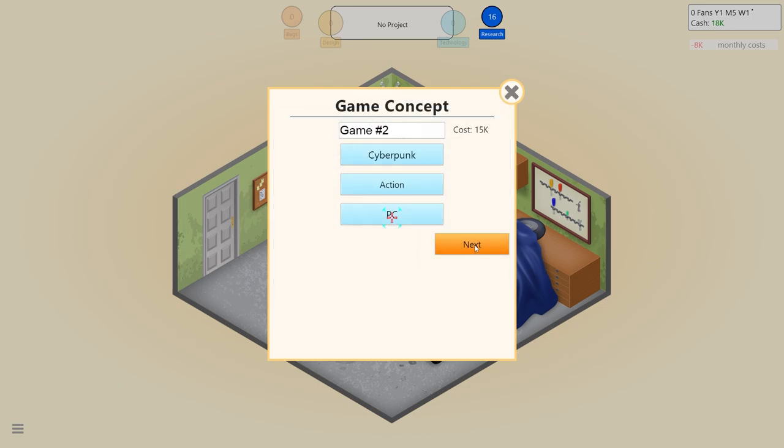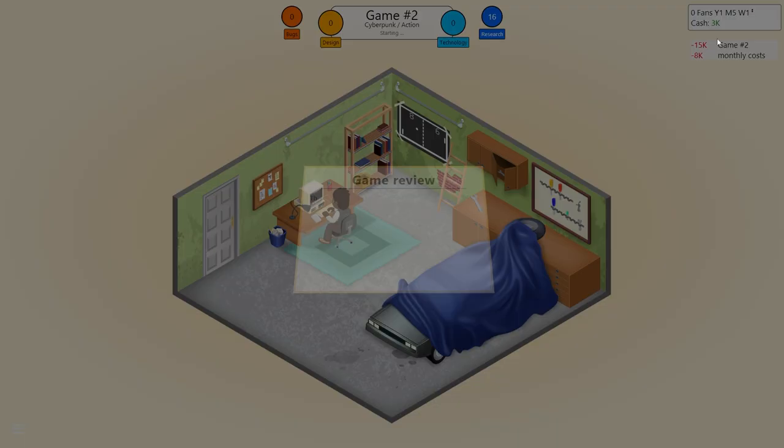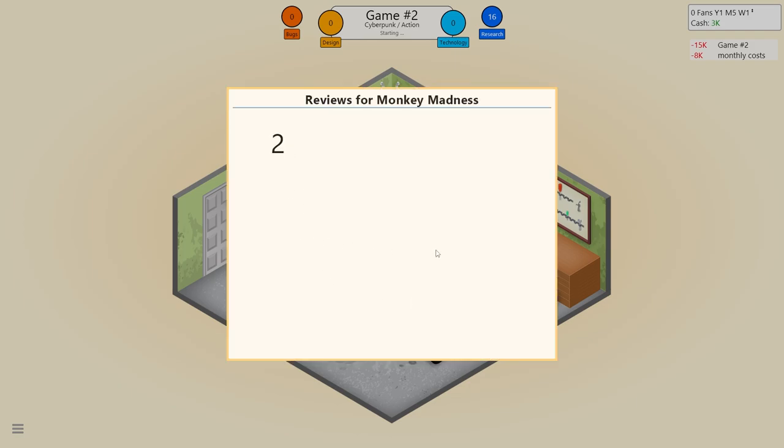We have no project - should we start another one? Develop a new game - let's pick a topic. Let's do a cyberpunk game, call it an action cyberpunk game, do it on the PC because it's cheaper. We're going to do it as a 2D game. Start development. The first reviews of our newly released game Monkey Madness came in - oh dear lord. Uninspiring! Waste of money! Oh no.